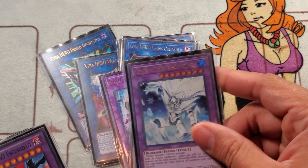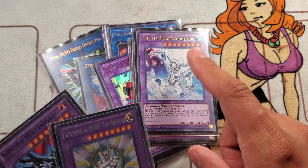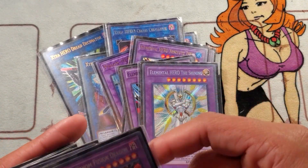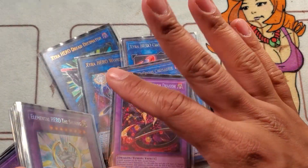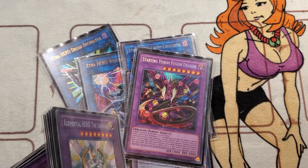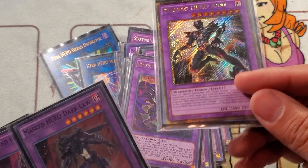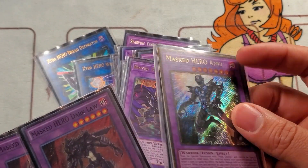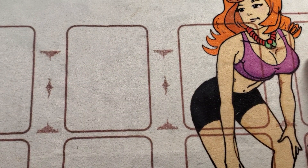For Super Poly targets: one Great Tornado, one AB Zero, one Escuridao, one Shining — all relatively cheap, though AB Zero may have gone up recently. Escuridao is about $4 to $5 but has multiple printings, so you should be able to pick them up relatively cheap. One Starving Venom as a generic Super Poly target to help clear boards — if it breaks your $100 threshold, substitute another target like Mud Dragon. One Dangerous for the Future Destiny combo, one Anki, and double Dark Law because Dark Law and Dystopia are great together.